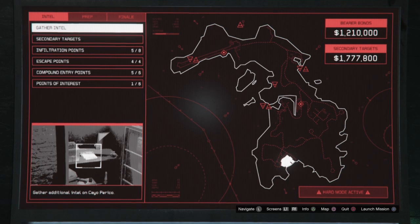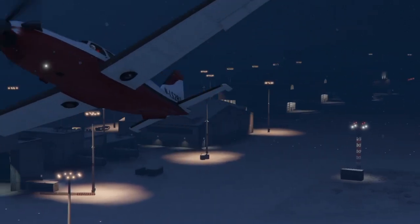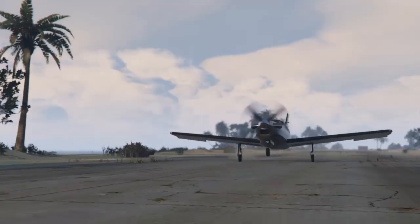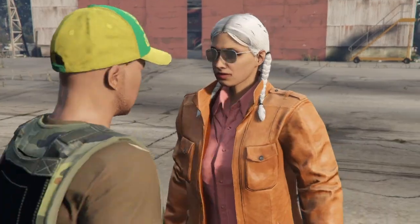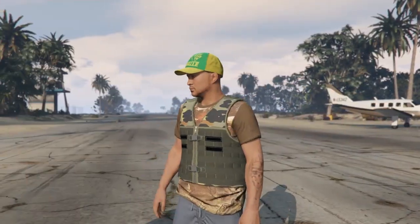Once you complete it once, you'll have hard mode. Every time you play, play on hard mode - it gives you ten percent more money. You can only play hard mode after you finish it once. So the first time, just have fun, scope the island, look for all the stuff. I'll show you the only two things you need to scope - you only do it once.